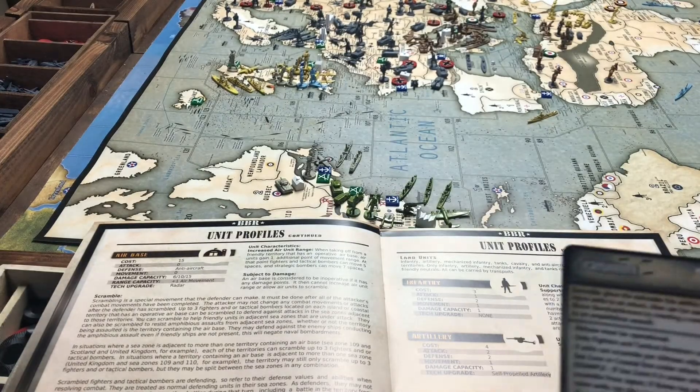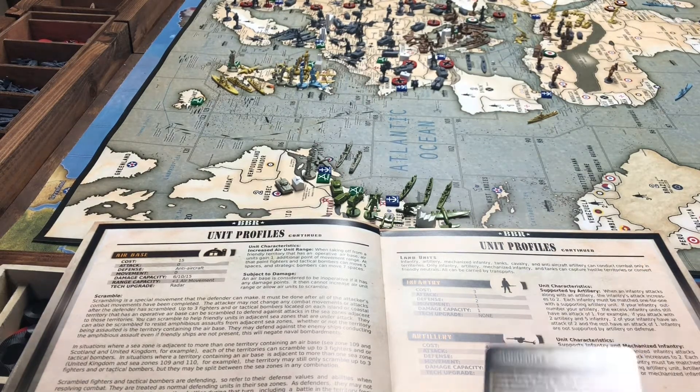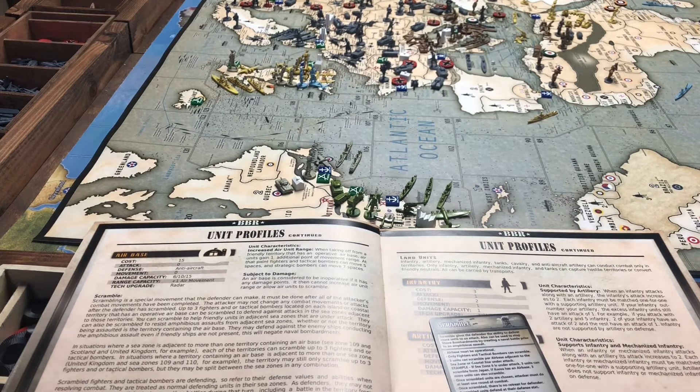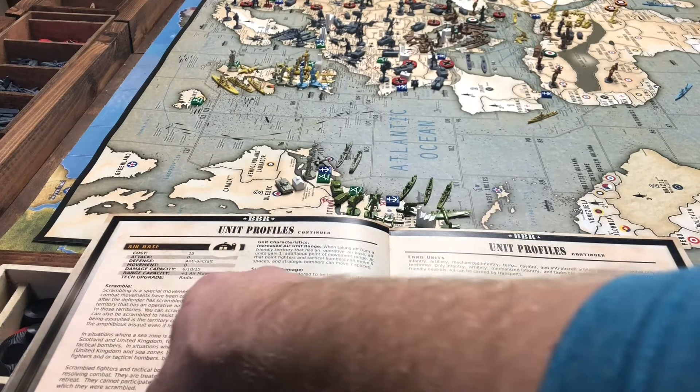It's really easy. Scramble is essentially the same as out-of-box Global 1940, but this is one of those little nuanced rules that a lot of people either don't think about or they forget. They're going to defend London or they're going to defend India or a Pacific Island and they're just not thinking about it. Scramble is pretty basic — it's a movement that the defender can make. The rulebook says: scrambling is a special movement the defender can make.